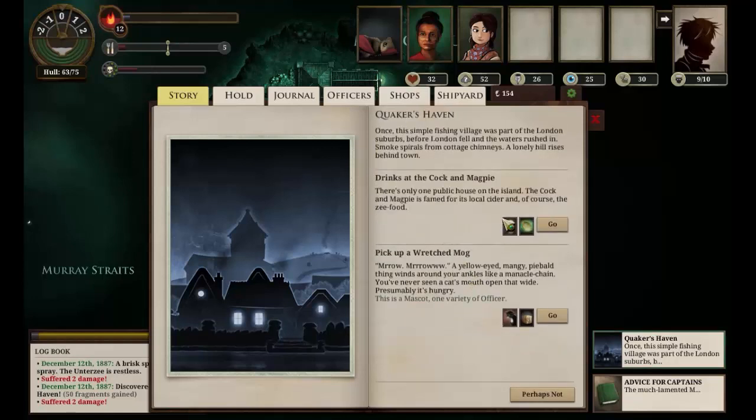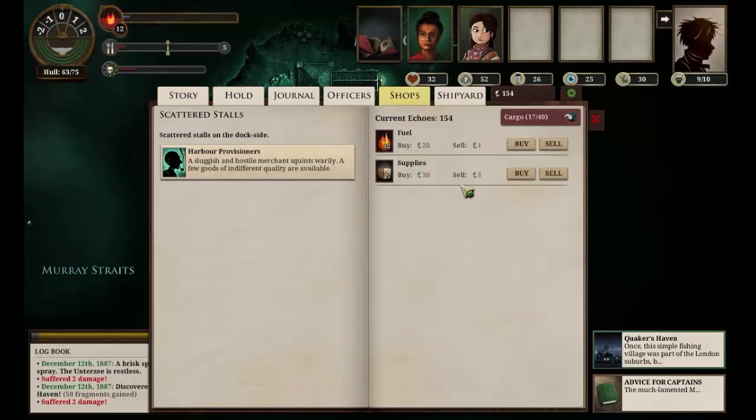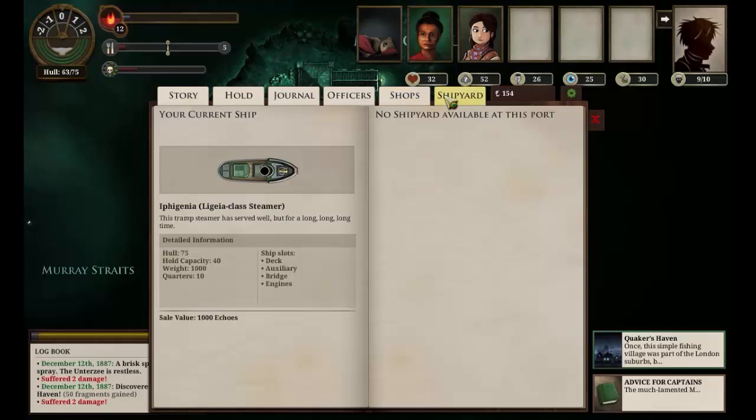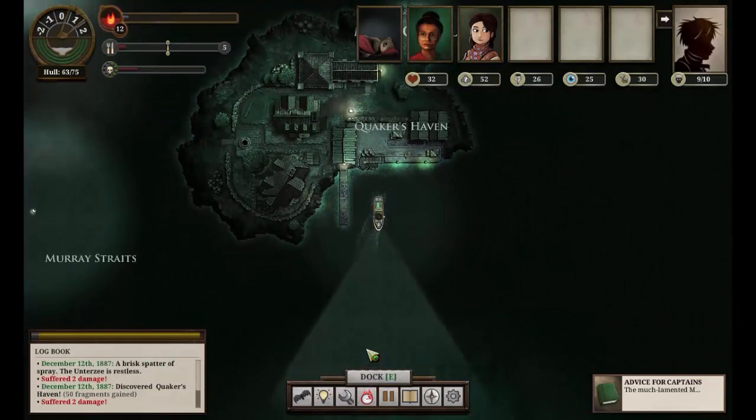What else can we do? Drinks? Pick up the Wretched Mog? Perhaps not. Any shops here? Wow, that is expensive. We're not shopping here, I know that much. There is a ship for sale but I think that's what we've already got. Let's set off and see what else there is to the south of us — send out a bat. The Cumaean Canal is a long way to the south-west. We're heading in the right direction at least.